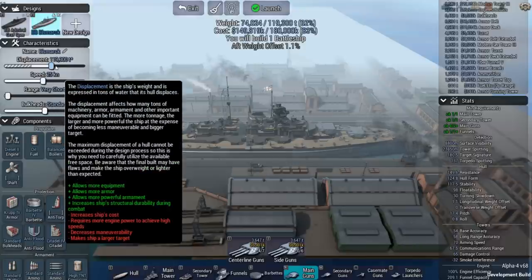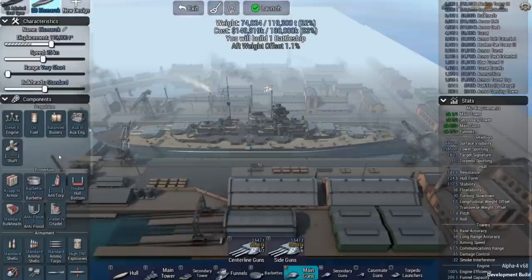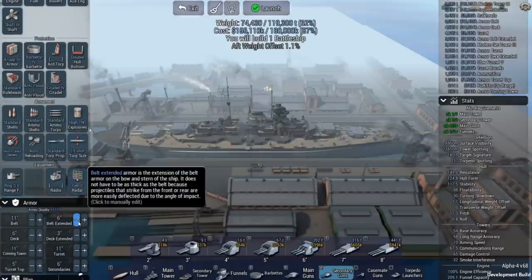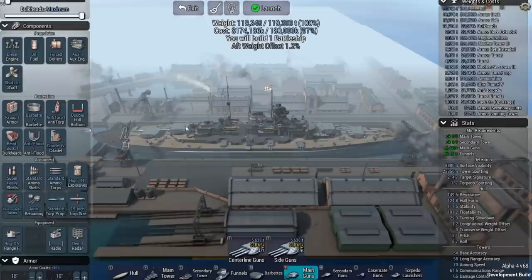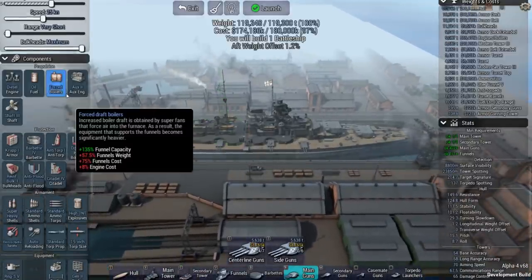We're at 25 knots, almost at 120,000 tons of displacement — this thing's a beast. We're going to have to get some secondaries on this thing, but not a lot of them because I'm going to run out of weight when I start throwing armor on. We're going with the long range stereoscopic rangefinder 5, trying to keep them at a distance the best I can. We're trying to find that sweet spot between weight and cost.